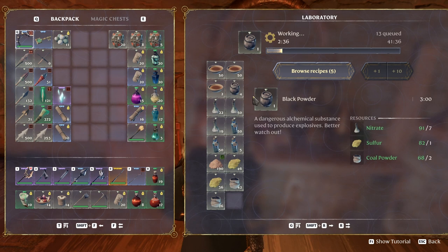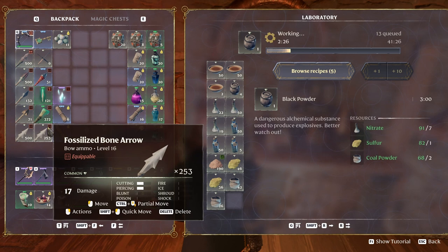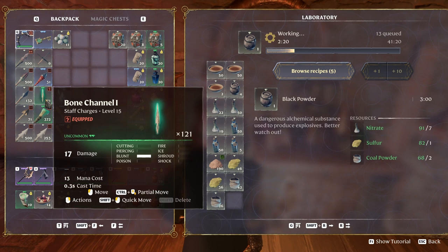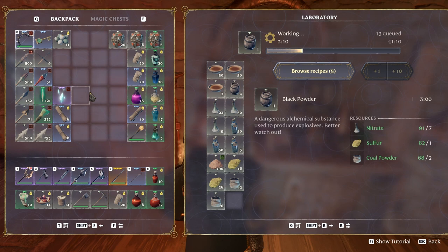So we go like this: 500 scrap, 500 copper, 132 iron, 71 bronze, 753 fossilized, 372 bone, 121 bone channel for our whatchamacallit shepherd staffing here, with the eternal ice bolt. We'll see how this one goes, if it does any damage or not.